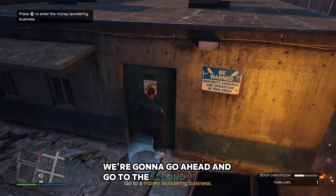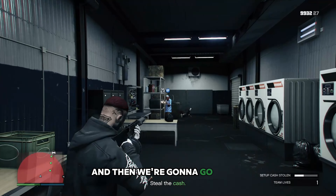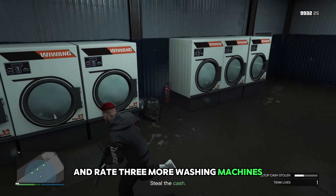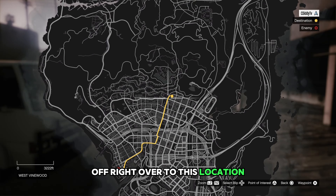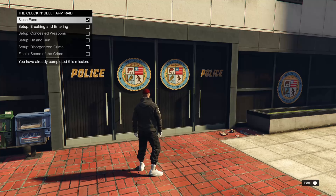Once you get the money, we're going to go ahead and go to the second location. Then we're going to be taking out two more people, raiding three more washing machines, and then we're going to be dropping it off right over to this location. That's pretty much going to be the ending for the first one.